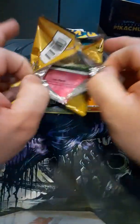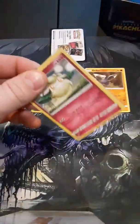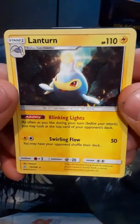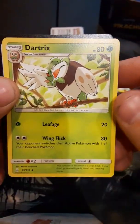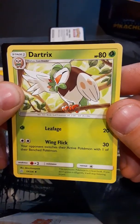Second pack. Let's see what we can get — I like all the shiny stuff that I tend to get. Cottonee. We have Lantern — evidently it has blinking lights. And Dartrix.